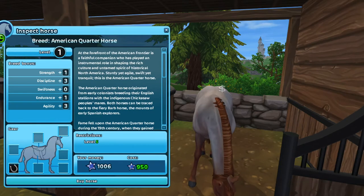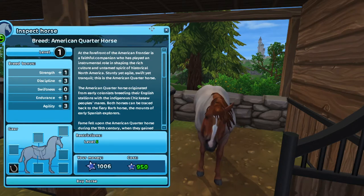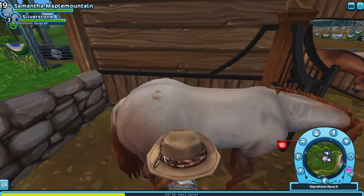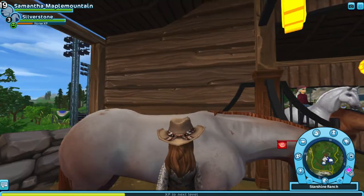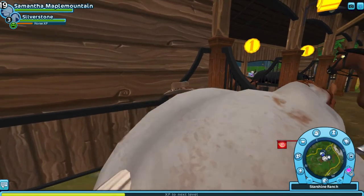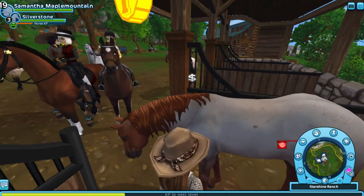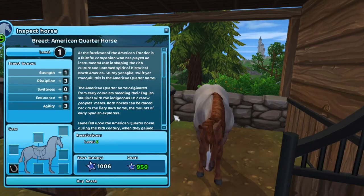Back to the quarter horses — this strawberry roan one I love so much. It's so cute, the blaze, the coloring is so beautiful, it's almost silver. It's not mirrored — the speckles aren't mirrored — and the mane has a gradient going from dark to light to dark chestnut.